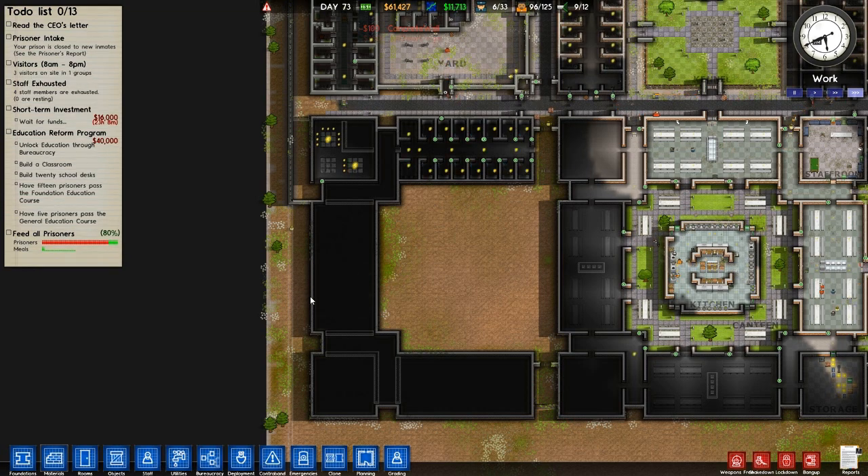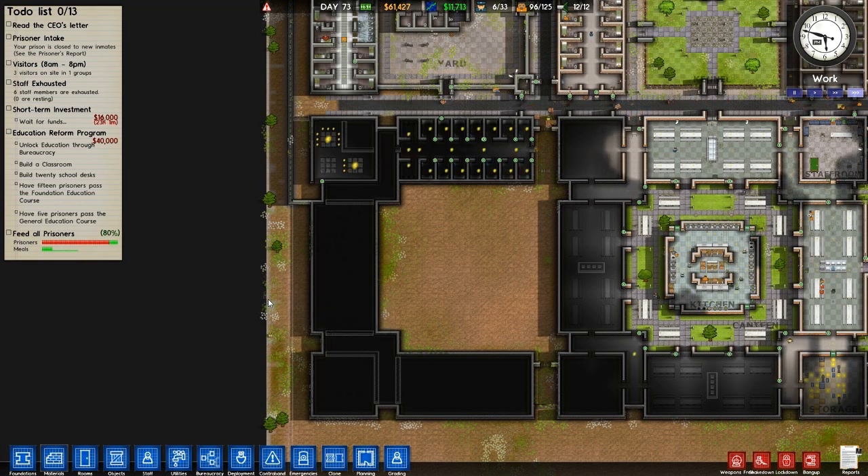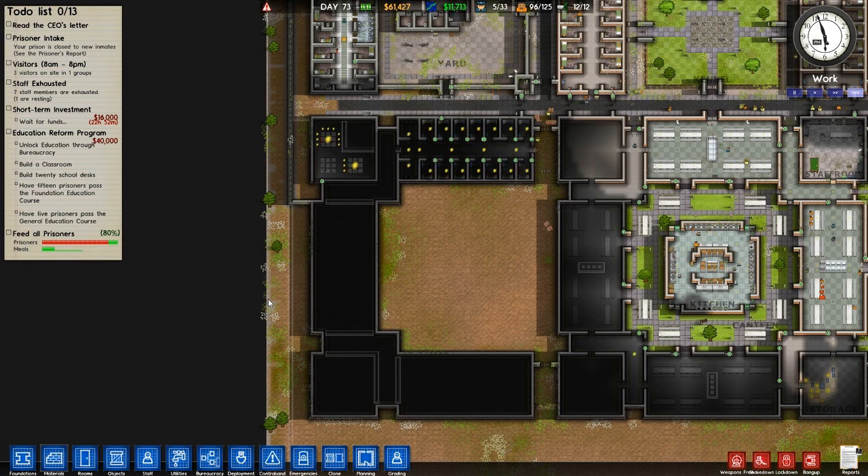How long have we got left? Twenty-three hours. Twenty-three hours, that's a day. We've got one more day to do and we get our short-term investment. We can do this! I've just got to have a bit of a stretch. Excuse me. This chair is so uncomfortable! Right, on my list: grants, new school area.